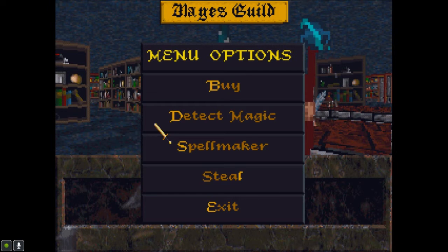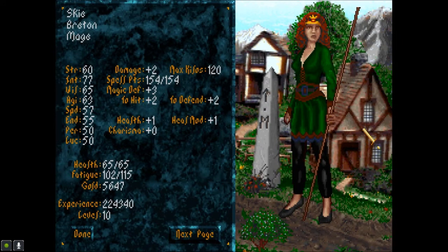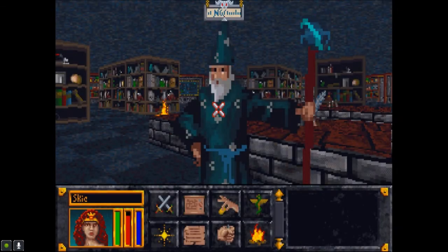Then what you do is you sleep — you cast the shield on yourself, drain all your mana, then you sleep, get your mana up to full, and the shield is still there. Because it just lasts until enemies chip away at the shield. So you're really powerful that way. I can't cast it yet because I have 154 spell points, so I maybe have to go down to 50 points per level for right now.